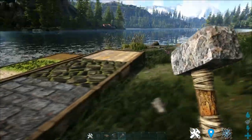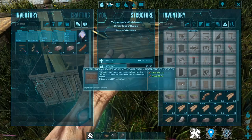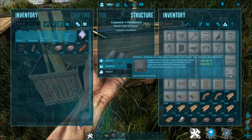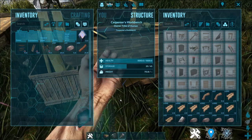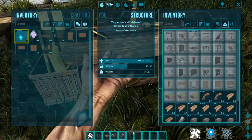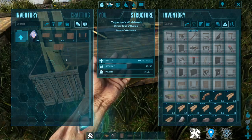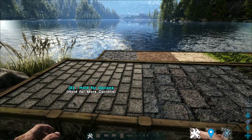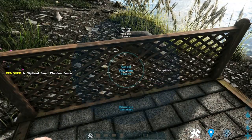Now, on to the next part of the mod — these are the fences. These fences, honestly speaking, are much nicer compared to the fences we have in the game. I put them all under small-scale fences and I'm going to drag them all onto my hotbar. First up is this — the normal fence. As you can tell, it's very modern looking.